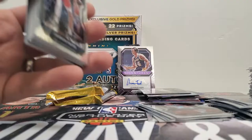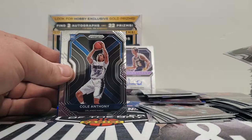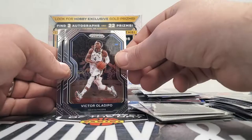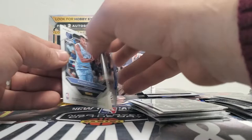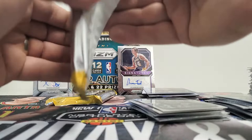This pack is opening all stupid, so it must be a good one. We need to get the auto, so we'll flip to the back. Vernon Carey — I didn't realize how many rookies the Hornets had, holy cow. Cole Anthony — I like him too. Jonathan Isaac, Jackson Hayes, and who else — Little Pope? Oladipo, Ben Simmons, Austin Rivers, Tyrese Haliburton. Tyren Prince — numbered to 125. And our other auto is Xavier Tillman. Xavier Tillman.